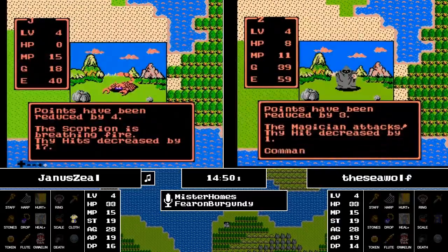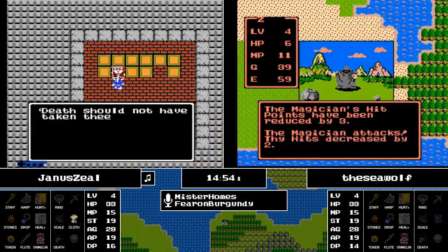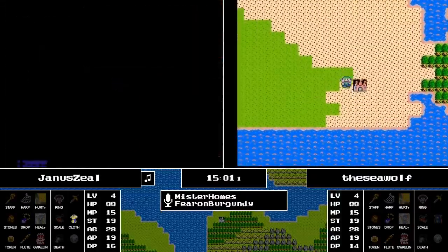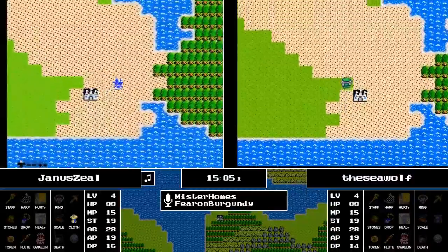You may think Stone Man is an endgame enemy and you're not going to be able to run away, but those guys actually only have 40 agility, so Janus had about a 35% chance of running away there but didn't get the lucky roll. The Scorpion Fire takes out Janus, and the Magician takes out the Seawolf. Now just 15 experience away from level 5, the Seawolf uses the Herb.